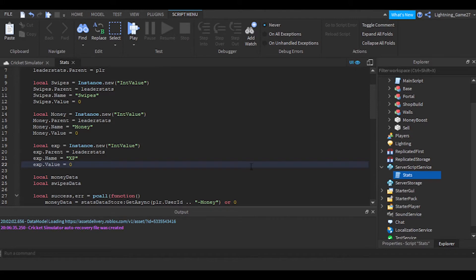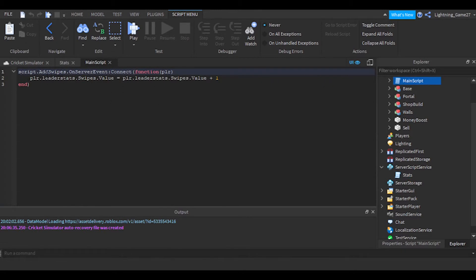Now go to the main script. Where it handles the AddSwipes remote event, we're also going to add XP. So: player.leaderstats.XP.Value = player.leaderstats.XP.Value plus — let's say 9, to make it feel like real XP.